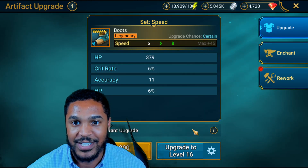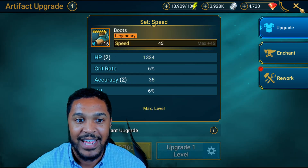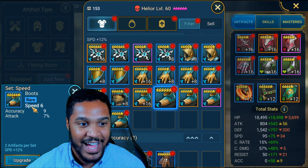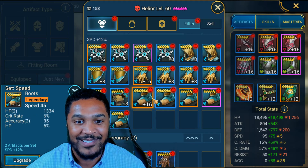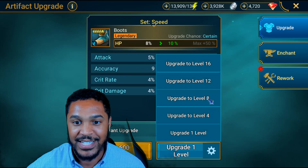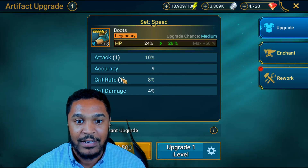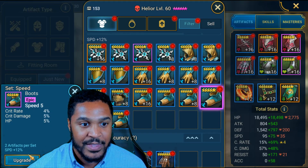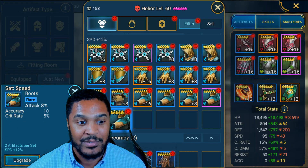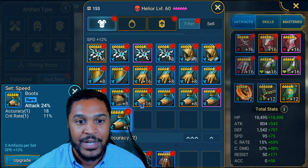All right, obviously these go straight to 16, no questions asked. Accuracy and double flat stat HP — are you kidding me? Can I get the crit rate at least? Accuracy with attack. We got speed boots today though — hey, speed boots today! Speed boot, HP with crit rate and crit damage — can we get crit rate please? Crit rate and attack. Preferably I'd like a bunch of crit rate. Speed boots again, five-star speed boots, and attack boots — looking for crit rate. One roll on crit rate; I was hoping for two, but it is what it is.